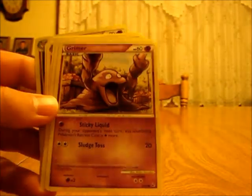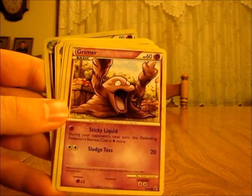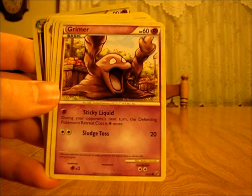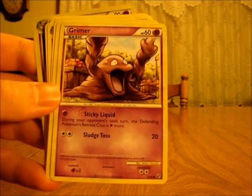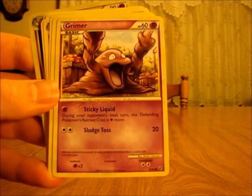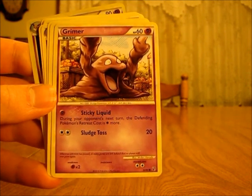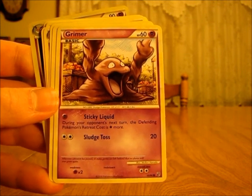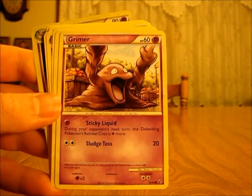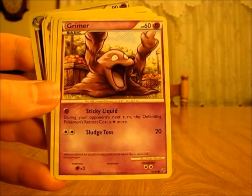Now we're going to the Psychic Pokémon. Muk and Espeon are the main two Pokémon in this deck. We'll start with Grimer, which is a basic Pokémon with 60 HP. It has two moves. The first is Sticky Liquid: during your opponent's next turn, the defending Pokémon's retreat cost is one colorless energy more. This could be very useful against something like a Steelix with four colorless energy retreat costs — adding one makes it five, very expensive to retreat. The second move is Sludge Toss, which does 20 damage — not bad at all for a basic Pokémon.